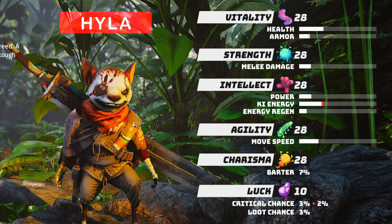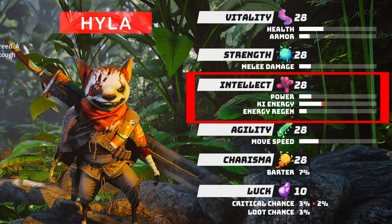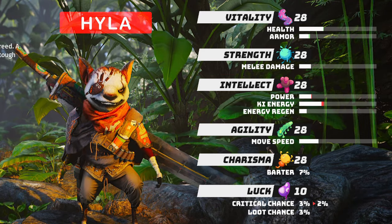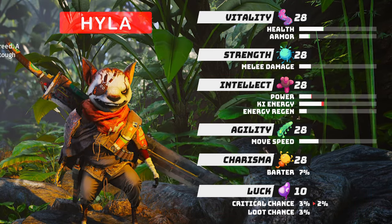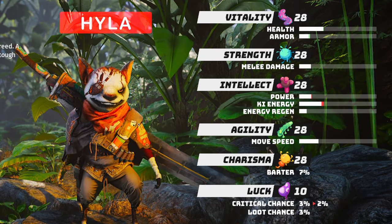The Hyla breed has the highest armor and health bonus. However, they have the lowest stat on intellect and the lowest crit chance. They are best for builds that often use two-handed melee weapons.